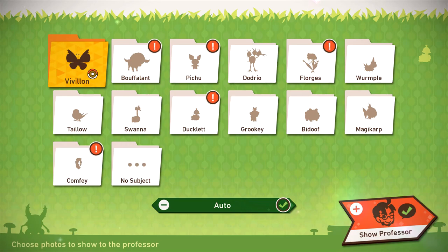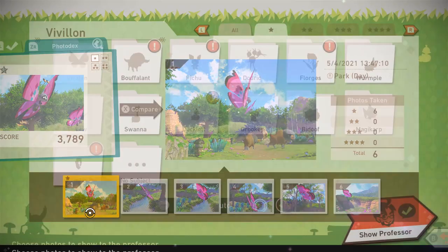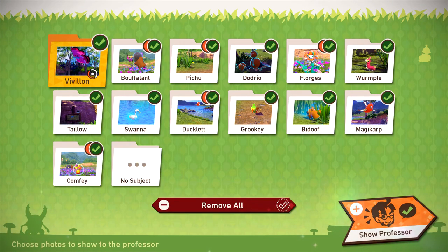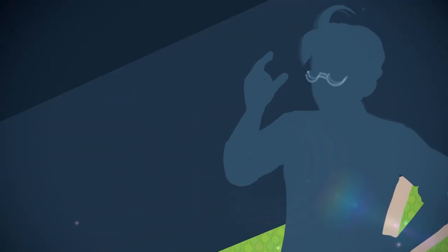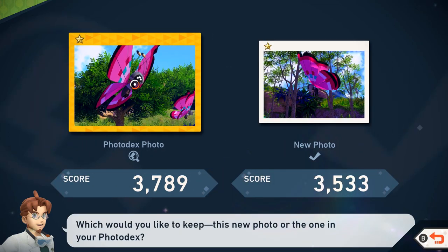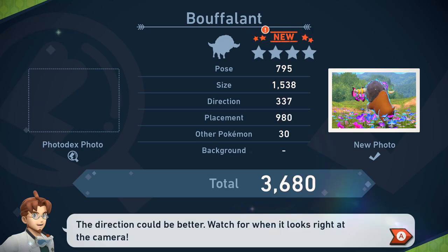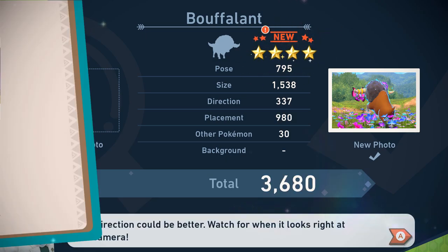I did look up a little bit more about the different star ratings. The four-star ratings are usually the rarest and most special, while the other three are just varying factors. Going through auto should automatically choose the ones I need in terms of star ratings and also the highest possible points, which saves us time and means we can spend more time snapping photos. It was good but not good enough. The Bouffalant four-star thing — some of them are triggered that way.